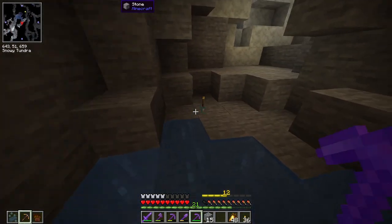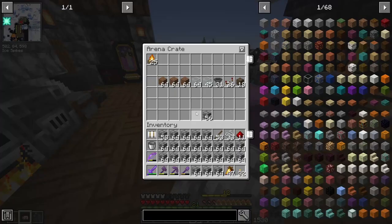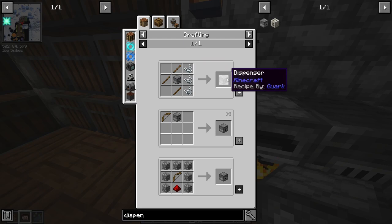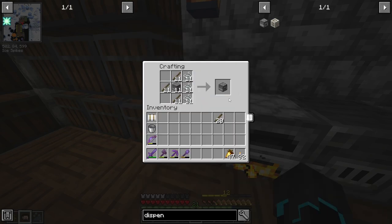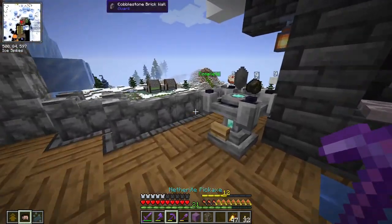Of course, as I say that, I hit a water cave. And that is 430 — 440! I definitely should have enough now. To make the droppers, I just used lime cobblestone. And there's this very fancy recipe right here by Quark, where you can use the dropper and then have the bow crafty recipe around it — really, really cool. That should be everything I need to make this farm.